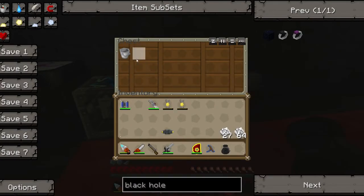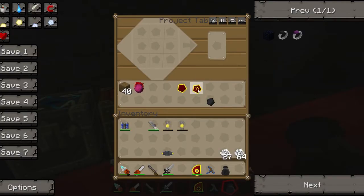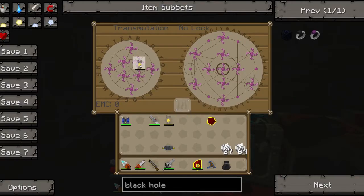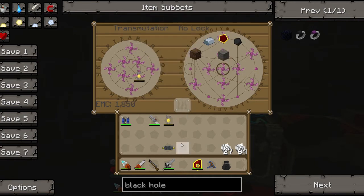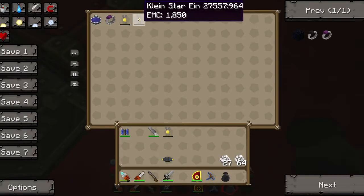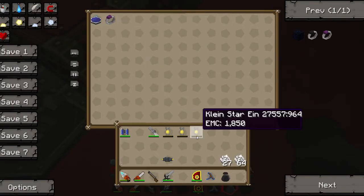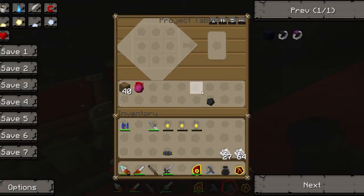I'm not complaining! Bloody hell, I need more stuff. Let's get one of these out. Get my coal out. Let's charge up one of my Kleinstars. Duplicated it again — haha! Like I said, not complaining.